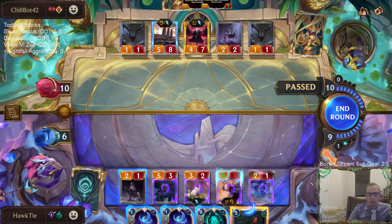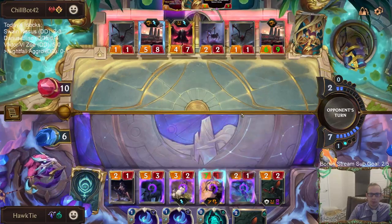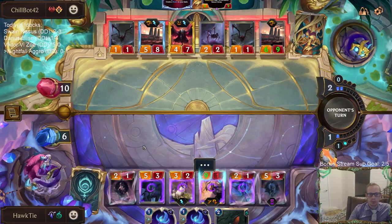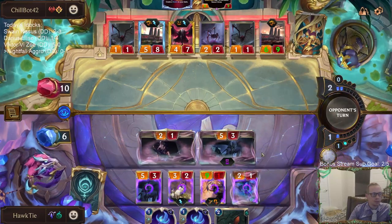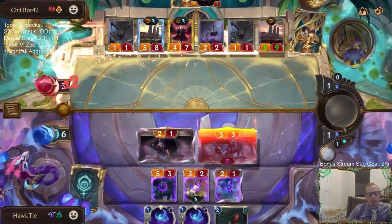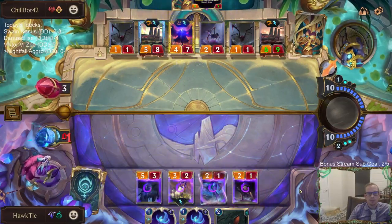We go, we go, we go. This could be seven damage to them. Even if I would have backed up a turn on the Cygnus, it wouldn't have worked because they had all those ways to stun. This is where we need to draw Atrocity — oh wait, we're dead. Never mind.